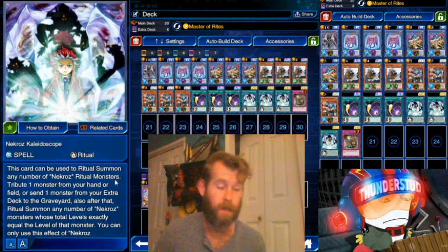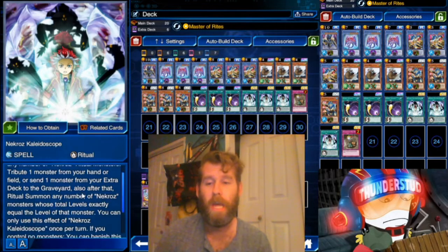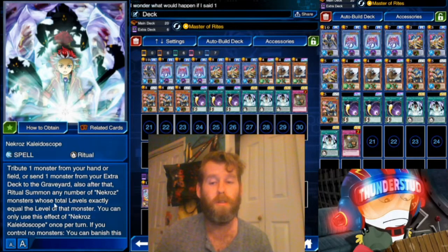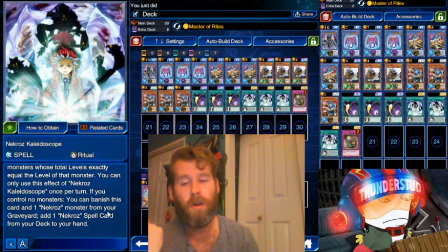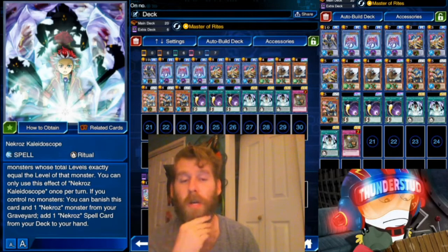Take that in — it can summon any number of monsters. You tribute one monster from your hand or field, or send one monster from your extra deck to the graveyard. After that ritual summon, you summon any number of Necros monsters whose total levels exactly equal the level of that monster you sent from the extra deck. You can only use the effect of Necros Kaleidoscope once per turn. If you have no monsters, banish this card and a monster card from your graveyard to add one spell card from your deck.